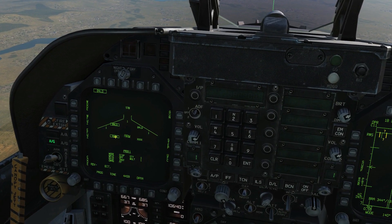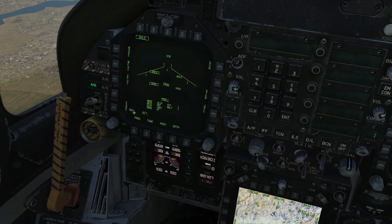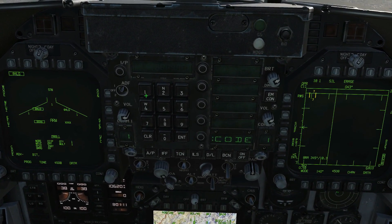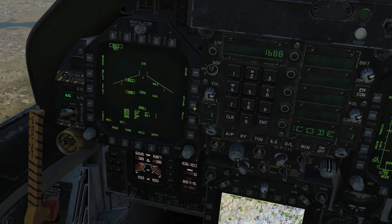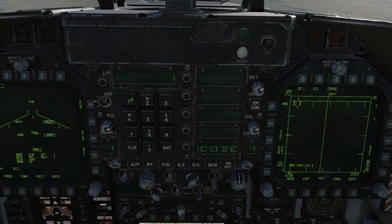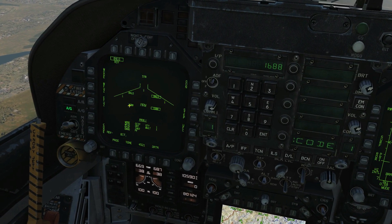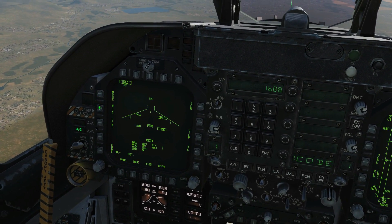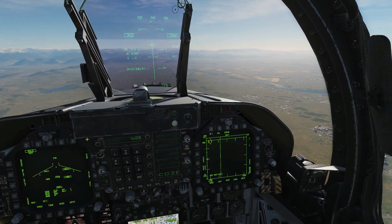We've got the electronic fuse and we're going to set this to Instant. Note that by default the bombs have XXXX or blank as their laser code, so we need to set it to the same laser code as the Reaper drone. We select the weapon, enter code 1688, press Enter, then Step and enter code 1688 again. Both weapons now have the code 1688 that they're going to be looking for. We've set the mode, the mechanical fuse, and the e-fuse, so we're all good to go.